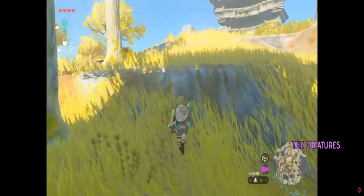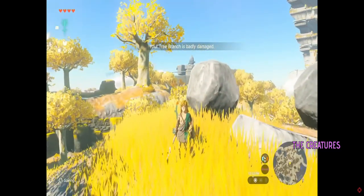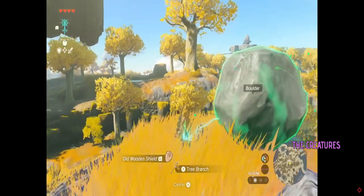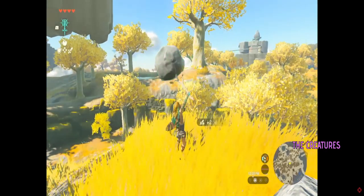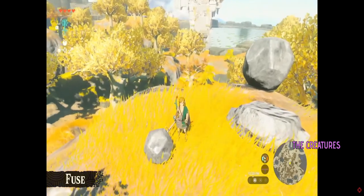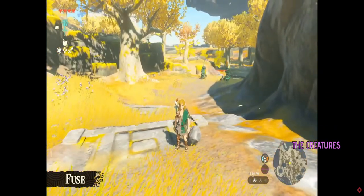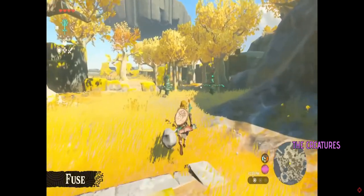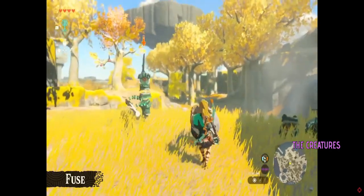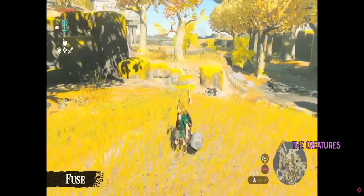We've now explored more of this sky island. As expected, fighting with just a branch won't get us very far — this branch is almost broken. So here's another one of Link's new abilities: if we use this branch and the rock over here and do this — look, we can stick them together! We've created a makeshift hammer. This is called Fuse — you can stick objects together to create new weapons with various effects. We're dealing more damage now, and the weapon's attack has definitely improved.